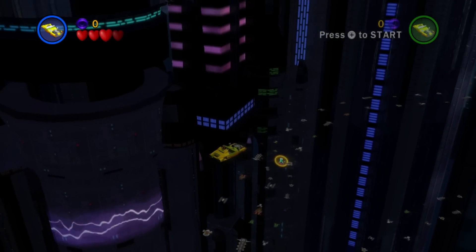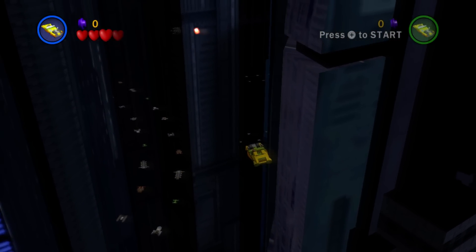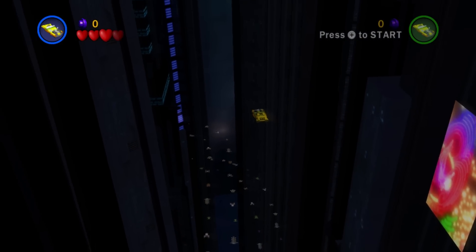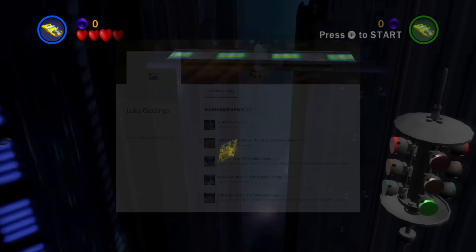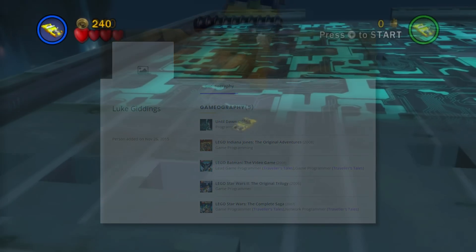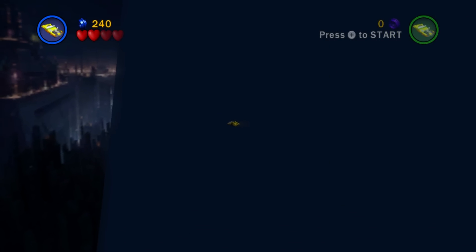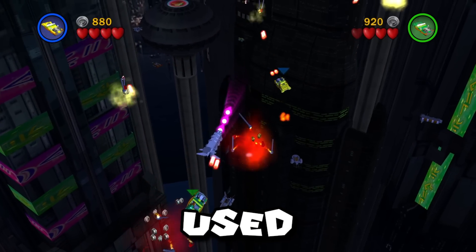Similarly, there's also an early version of the Coruscant chase stage that was reimagined from LEGO Star Wars 1, listed as Luke Test. Despite featuring the name of the series' main protagonist, this stage was likely made by Luke Giddings, who worked on developing the game. This early version is much darker, there aren't any arrow indicators telling you where to go, making it much easier to get lost, and it definitely doesn't look nearly as good as the final version.